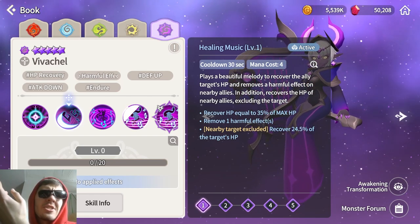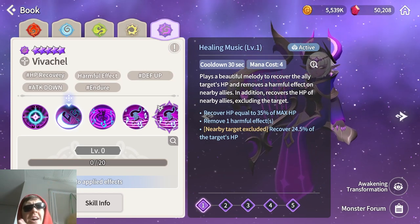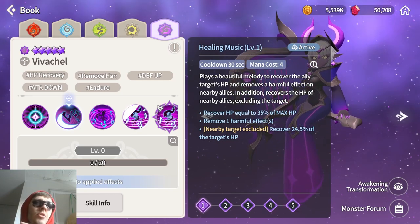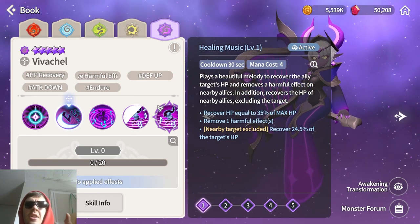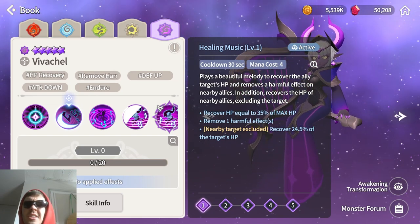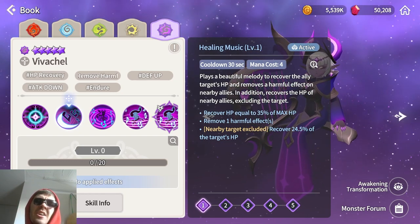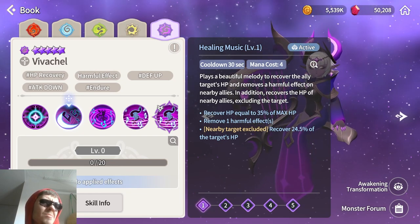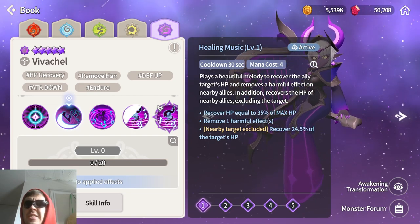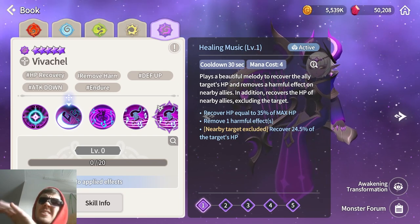She should also be a solid dungeon debuffer, but mostly for earlier-game players. In the late game, once you can do speed clears with high damage units paired with something like Bastet or Helia to boost damage potential, that safety net won't be needed anymore. She's good for beginners but will eventually be replaced by more damage-focused options for faster clears.